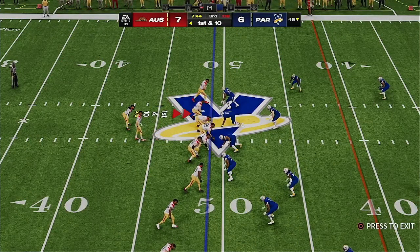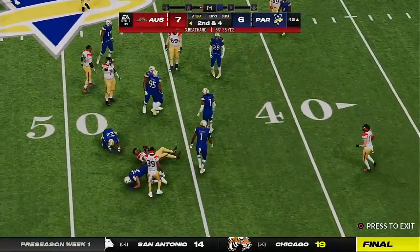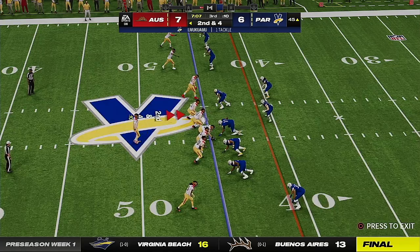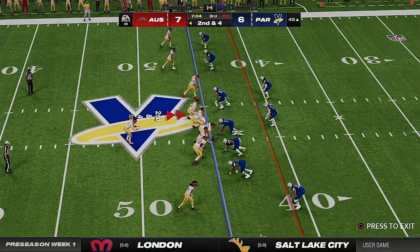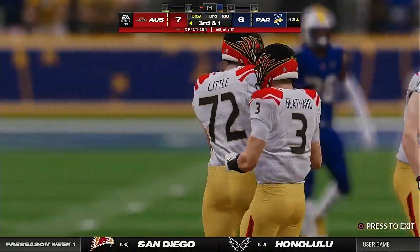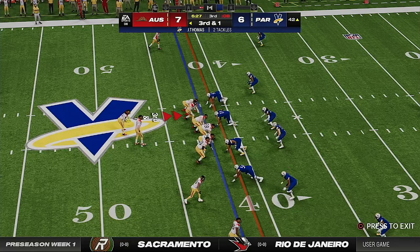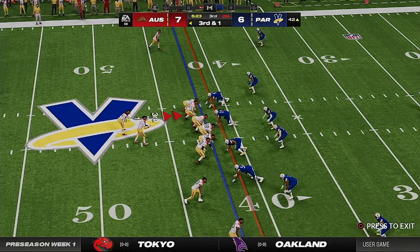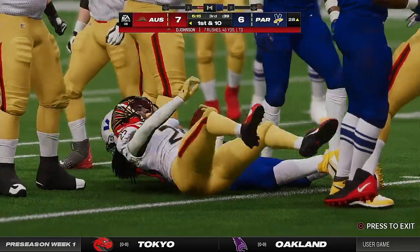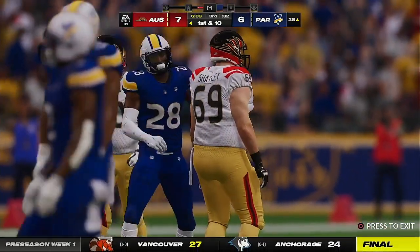They'll throw — Beathard — Jones has it, brought down at the 45-yard line, second and four. Beathard out to the flat for Johnson, tackled after a gain of three — one yard to go on third down. Third and one — very likely four-down territory. They'll try to run for it — here's Johnson. What a nice burst as he'll take this inside the 30 to the 28-yard line. 45 yards now on the ground on just seven carries.